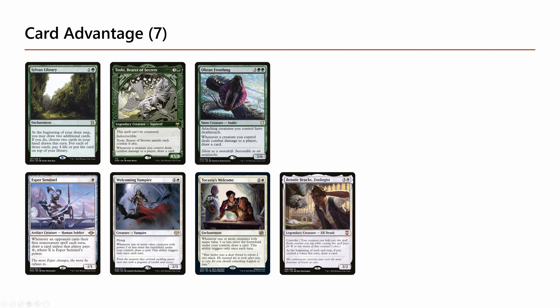The more incremental card advantage pieces include Esper Sentinel, which doesn't need much explanation. When you have a token engine, Welcoming Vampire, Tocasia's Welcome, and Bennie Brax are all going to draw you a card each turn, which incrementally adds up — you've essentially drawn three more cards by the time your next turn begins.